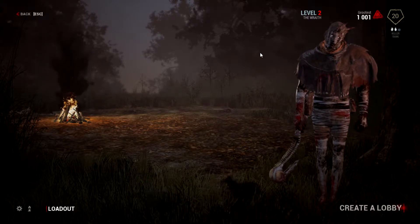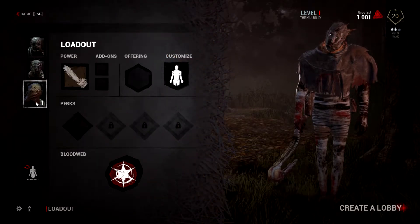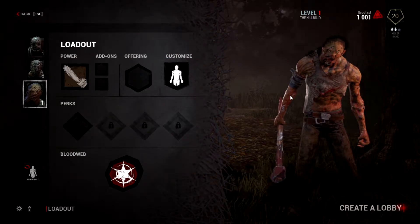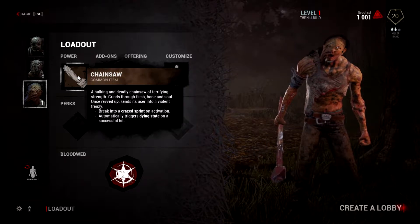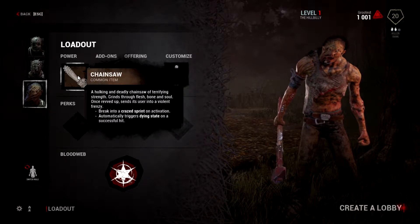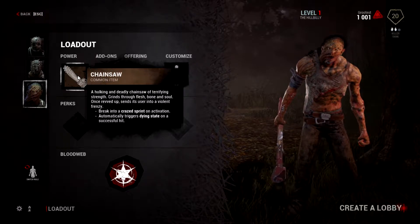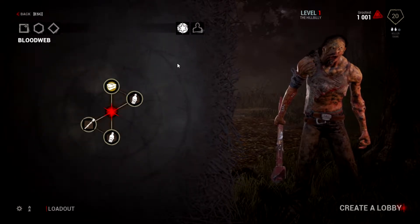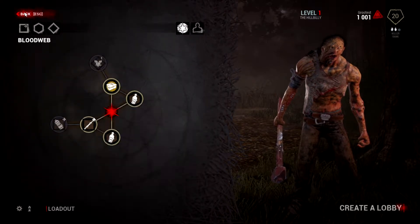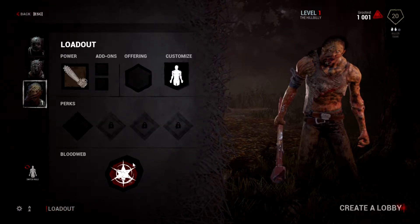Alright guys, we're back in Dead by Daylight and we're still playing Wraith, but I think we're going to try out a different killer this time. I'm going to try out the Hillbilly. He has a chainsaw — break into a crazed sprint on activation, automatically triggers a dying state on a successful hit. Can we upgrade this? We can't. So even if we get Wraith points with a different killer, I think we can upgrade another one. That's pretty cool.